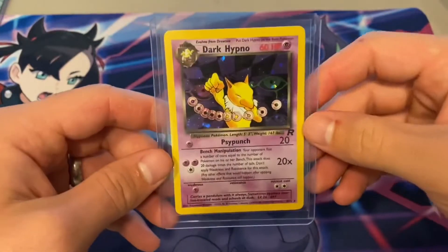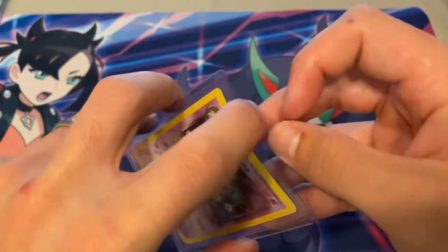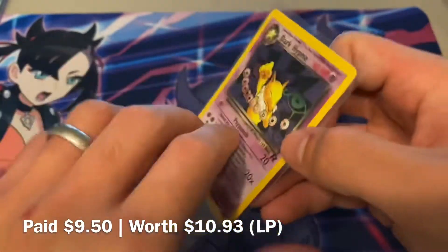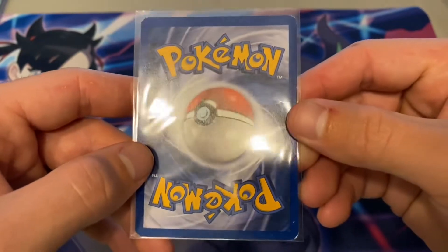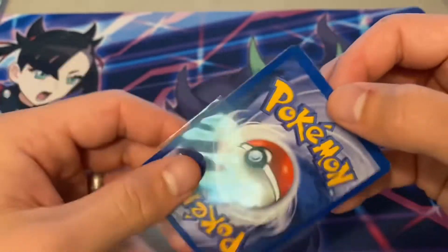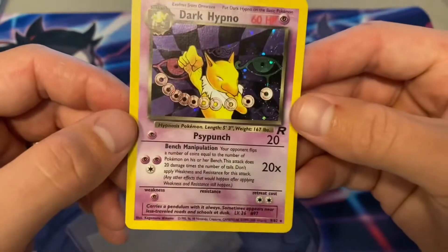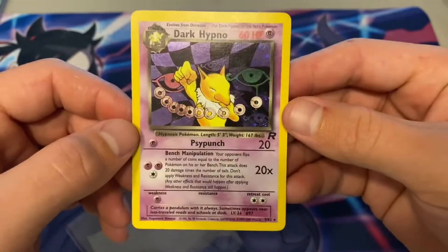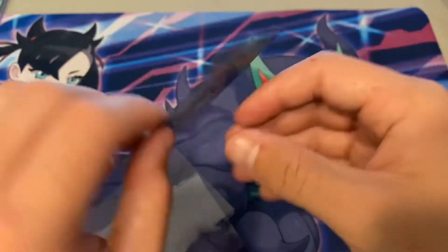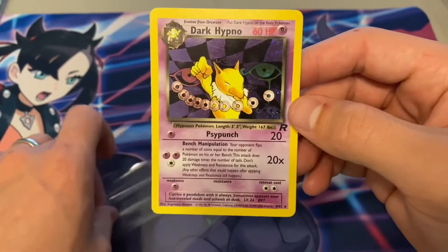Sorry for interrupting the video but I did have one pickup. I got another card towards the Team Rocket set — this is a Dark Hypno. I won this off of eBay, my first auction I've ever won. It's actually not in bad condition; I'd say lightly played to moderately played. It does have a lot of scratching on the holo but overall it's not a bad card. It's not first edition or anything, but it is a holo I'm looking for. I'm one holo rare closer to completing Team Rocket.